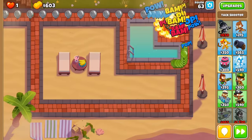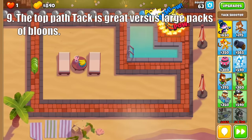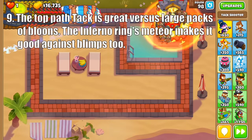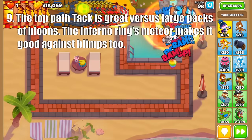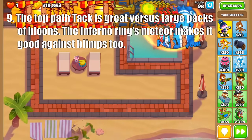Moving on to the Tack Shooter, the top path's Ring of Fire is great at popping grouped balloons prior to Super Ceramics. Then upgrading this guy to an Inferno Ring makes it great at just about everything, as its meteor chips down the health of stronger balloons while its main attack will handle anything below ZOMGs. Just buff this guy with Primary Training or Expertise and watch that extra pierce meteor go ham.